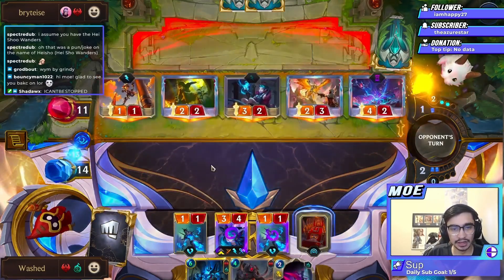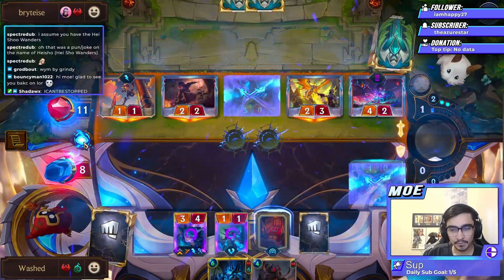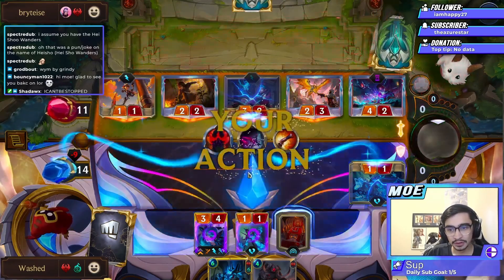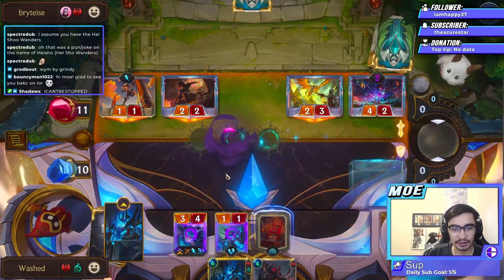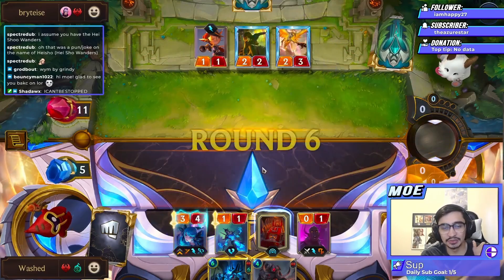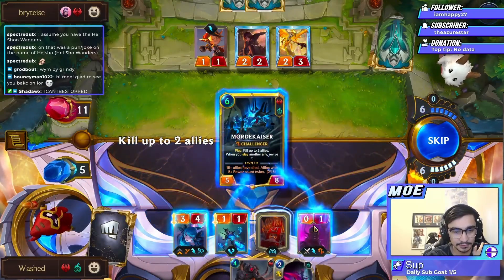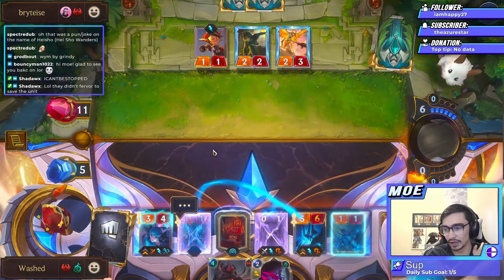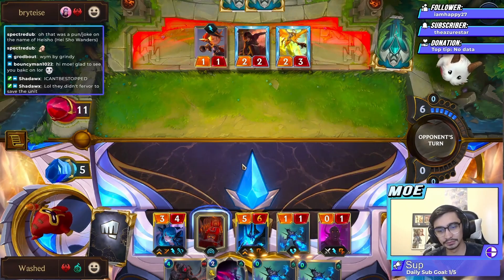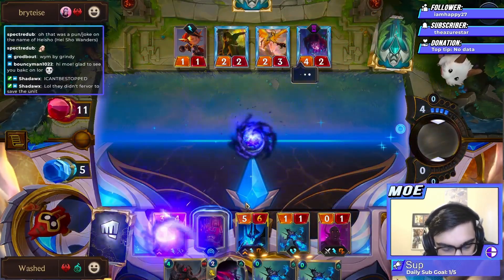It basically has to be demolitionist plus a second fervor. If they don't have a second fervor, I think we're fine. Okay, and now we're going infinite — wait, I can't Hate Spike, I don't have mana. Cool, we win! They didn't stun the Mordekaiser — they don't know! We play all life in my name. Fight's free. Nice. No other way.